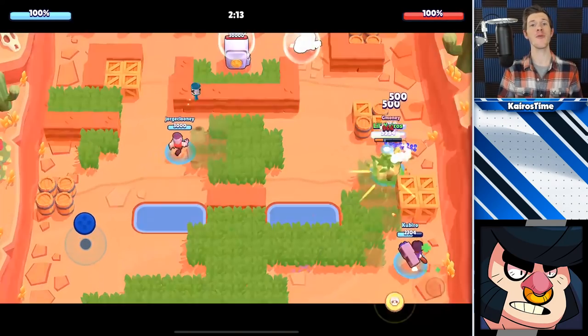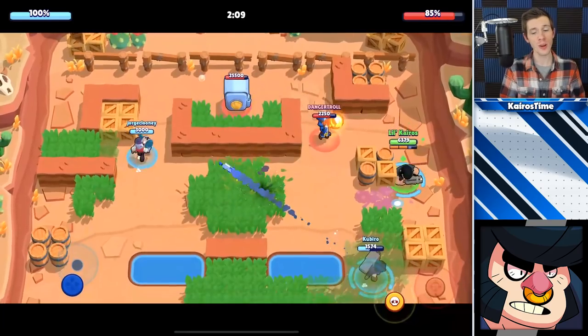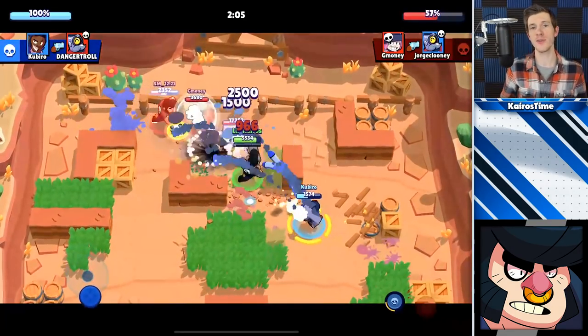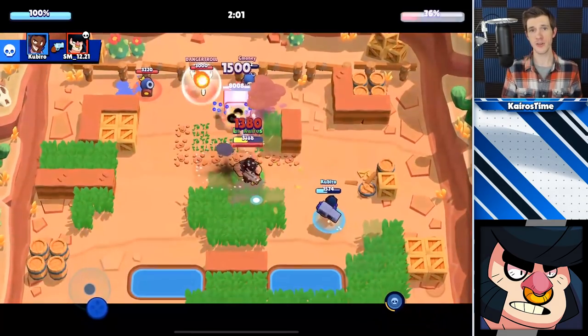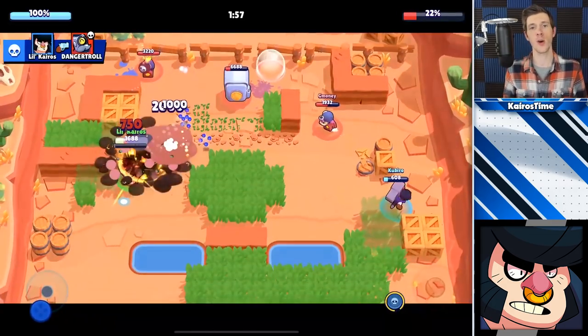For Bull, my number one tip is to have patience in getting up close to the enemy brawler. Juking is incredibly important for Bull and you shouldn't use his health as a way to get close if you don't have to. You can do this by moving in random unpredictable patterns, using walls, hiding in bushes, or even falling back at moments where it's not ideal for him to go up on an enemy brawler.